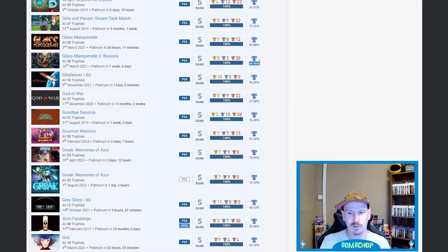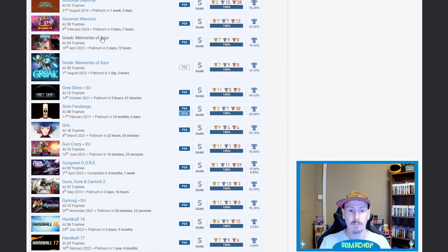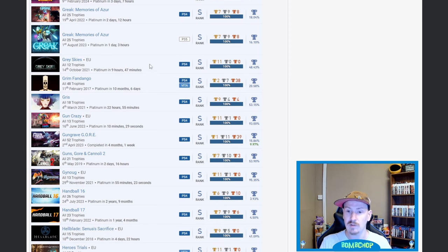God of War — very nice. Memories of Azure — I didn't realize it was on PS4 as well as PS5. I own it on PS5 on the shelf behind me but nice. Gray Skies — the prequel to Darker Skies we went over earlier, very nice. Grim Fandango as well — 20.58%, beautiful. Gris — beautiful game but just one I can't be bothered to go back and platinum.